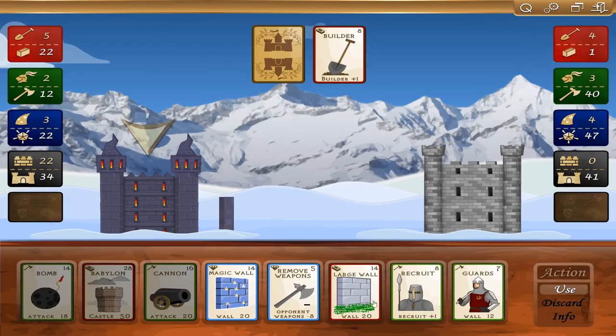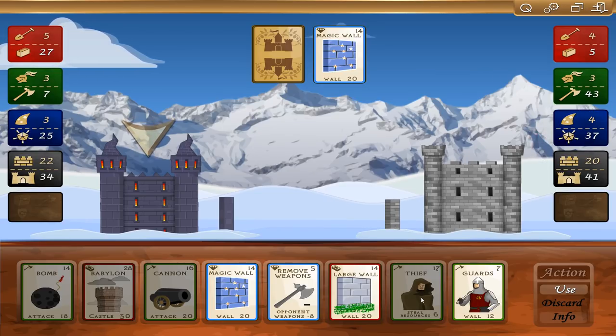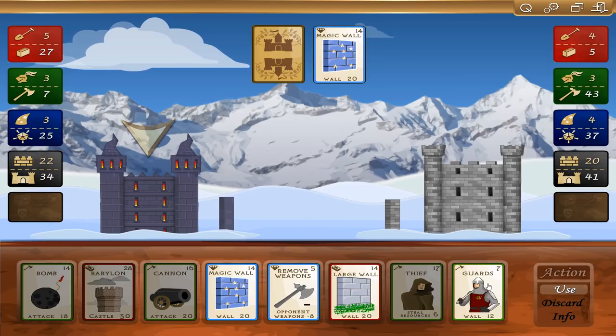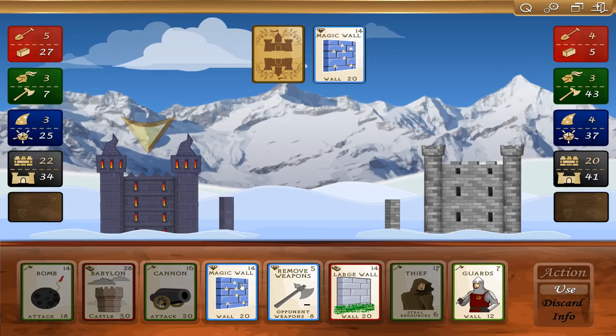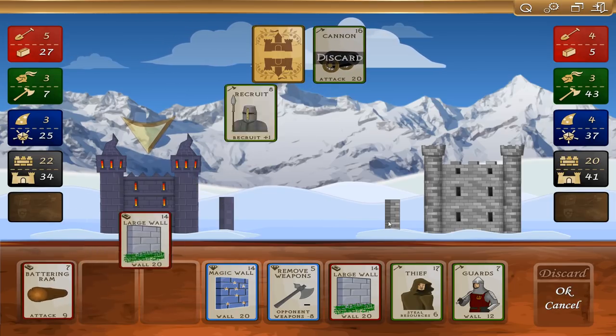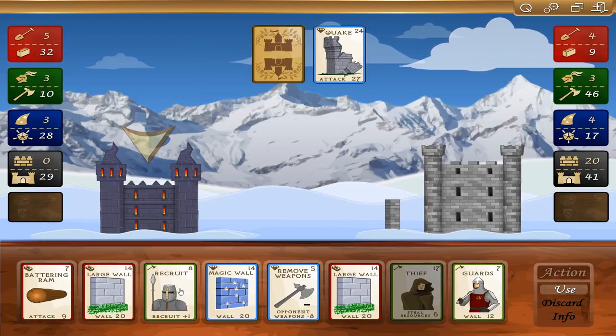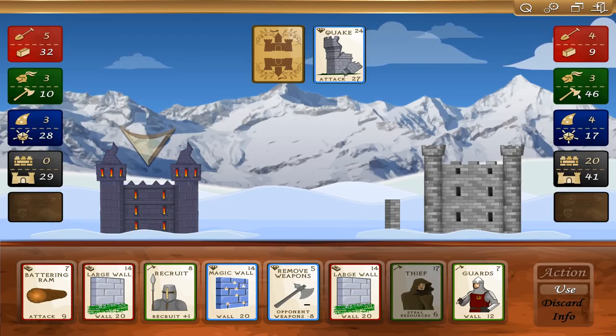Another builder — are you kidding? Recruits. Now we've got an extra knight. He's building his wall back up. I can steal resources with a thief if I can get my weapons up high enough. Let's go with magic wall. Now I'm going to discard these over here. Quake — whoa, there goes my wall. Battering ram — I can recruit another one with weapons; I'll have four here. But if he hits me with anything major, I'm dead because he's got a lot of attack power. So I'm going to build up another wall.